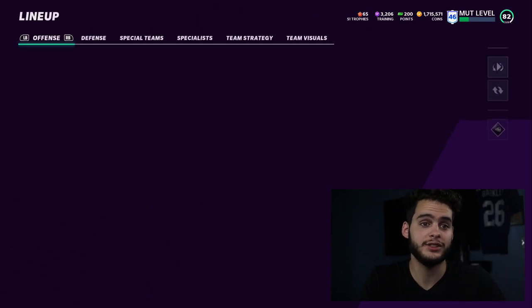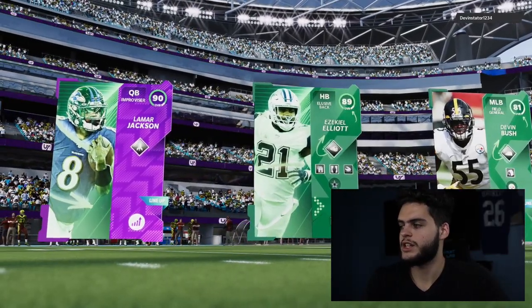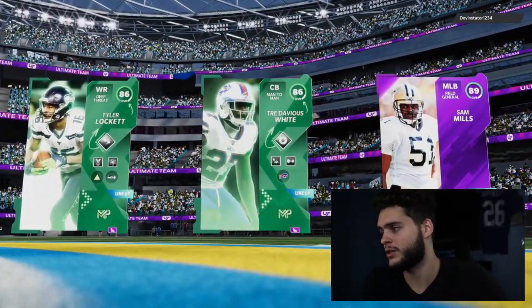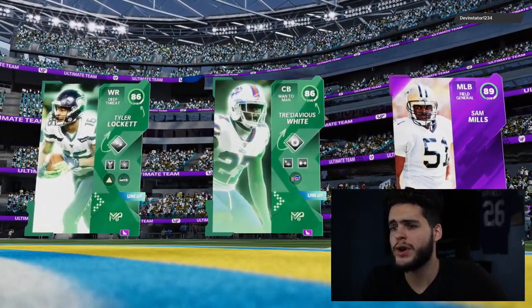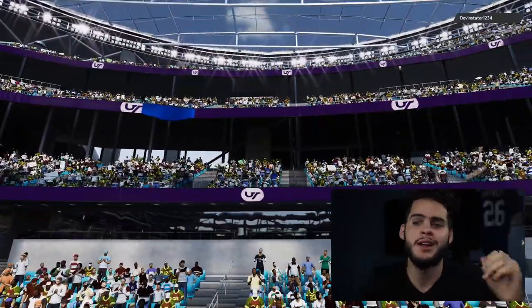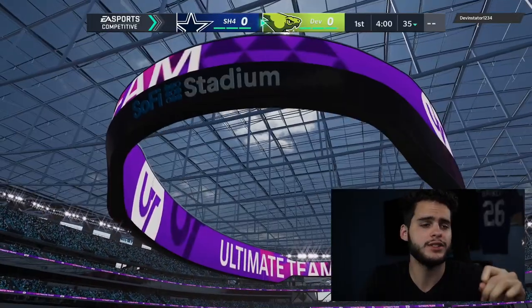I got the Cowboys unis already on — got the Dallas dome look. Hopefully we can do great with Zeke. We check the top three: not the best, but our first two players are pretty solid — we got Tyler Lockett and Sam Mills on the other end. Pretty good top three, nothing crazy. Hopefully since my team isn't too great, I don't scare him away. Let's get into this. Hopefully we start on offense — I'd love to get out with Zeke nice and early.